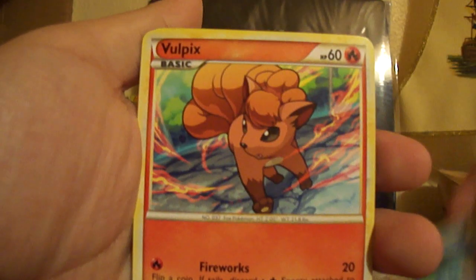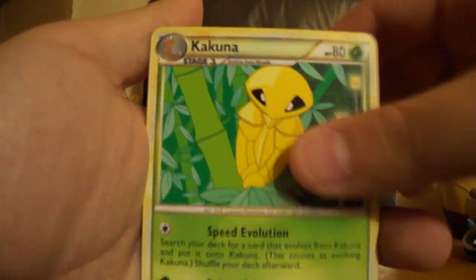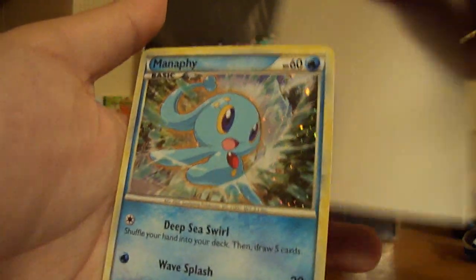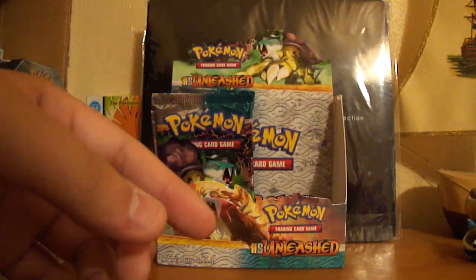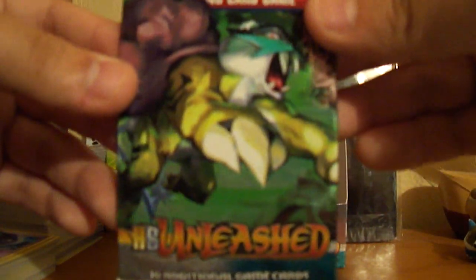Stantler, Horsey, Vulpix, Onyx, Squirtle, Trainer Plus Power, Tauros, Kakuna, Weedle Reverse, and a Manaphy Hollow. Nice — needed this one too. I'm really looking for the Magmortar Hollow; that has to be my favourite out of the set because it looks awesome. But Manaphy looks cool too. Nice start to this part — two hollows. Let's make it a third, maybe a legend.